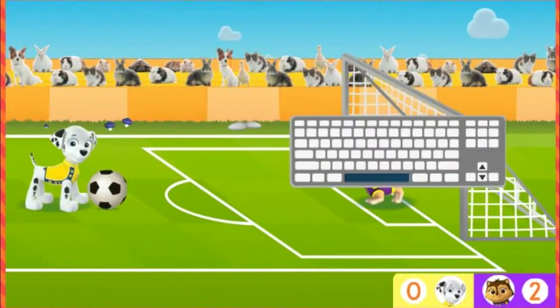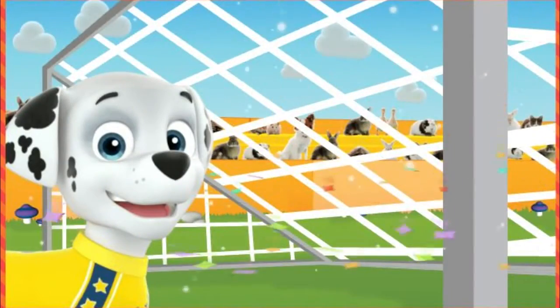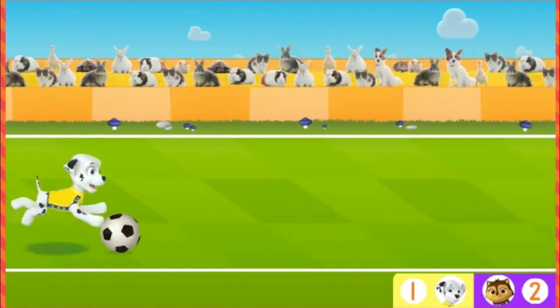When Marshall gets to the net, tap the space bar to kick the ball! The Catastrophe Crew is in the lead! Come on, pups!